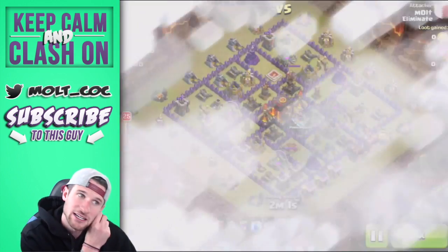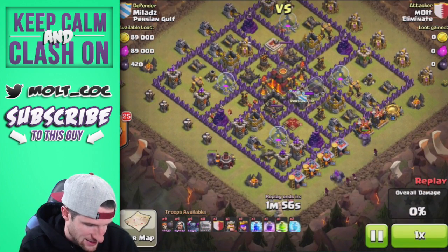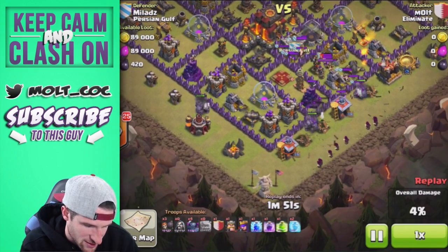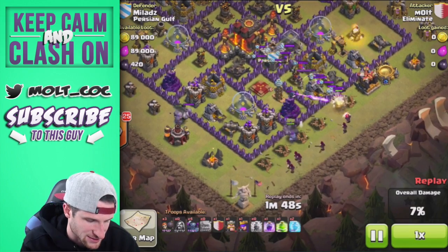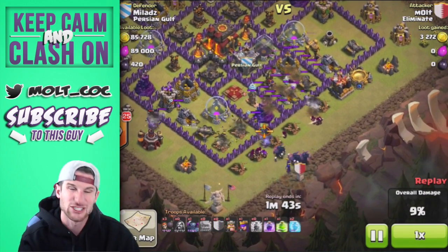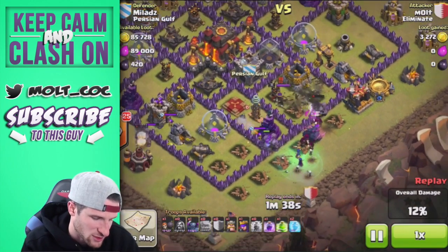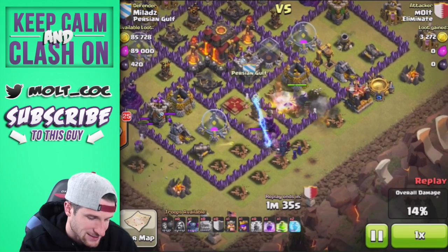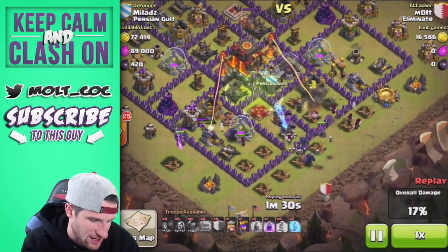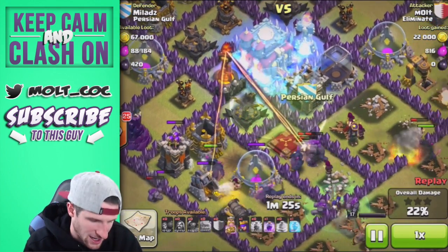I attacked number 15 right here with GoWipe, using four PEKKAs. My wizards dropped down here were a little bit close together but it ended up working out fine. I dropped the lightning spell right there to take out the clan castle troops as they were running around — I should have waited a couple seconds for them to bunch together, but we still ended up being fine.